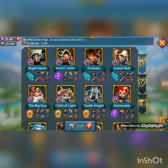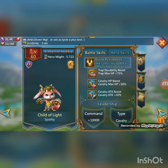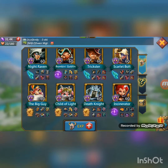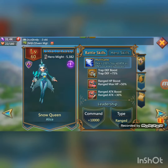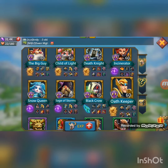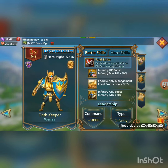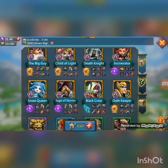The next will be Child of Light because he gives 50% cav HP and 30% cav attack. The next will be Snow Queen because she gives ranged HP and ranged attack. And the next will be Oath Keeper because this guy gives infantry HP and infantry attack. So these are the top six best free-to-play heroes to use for attacking.